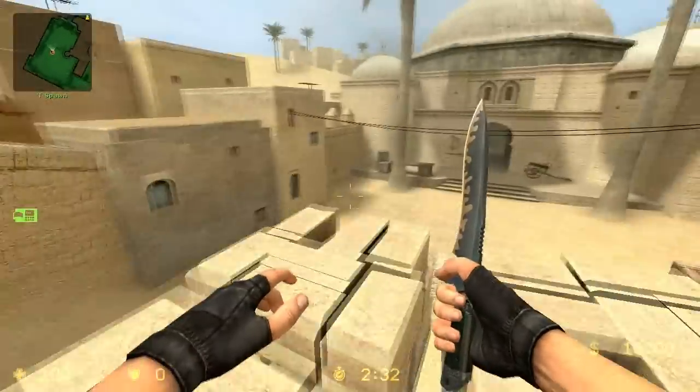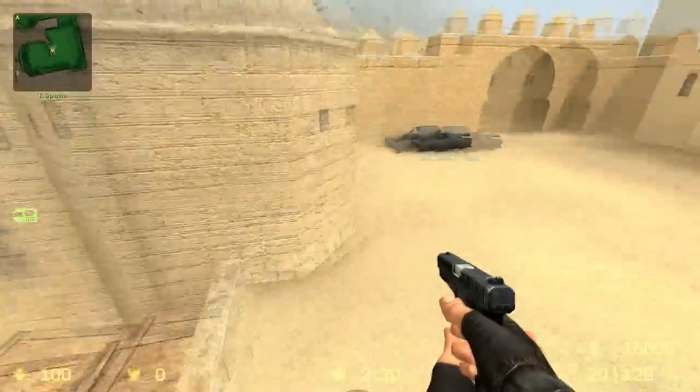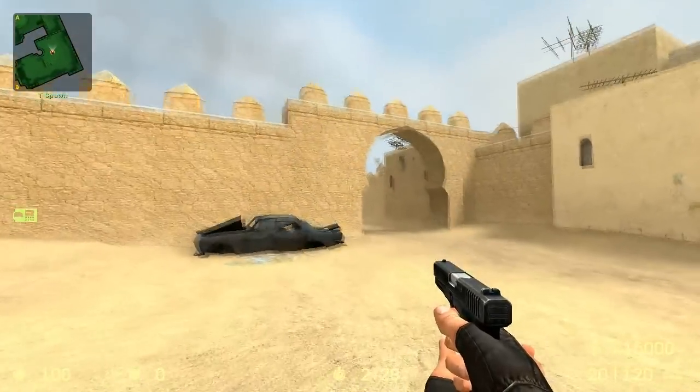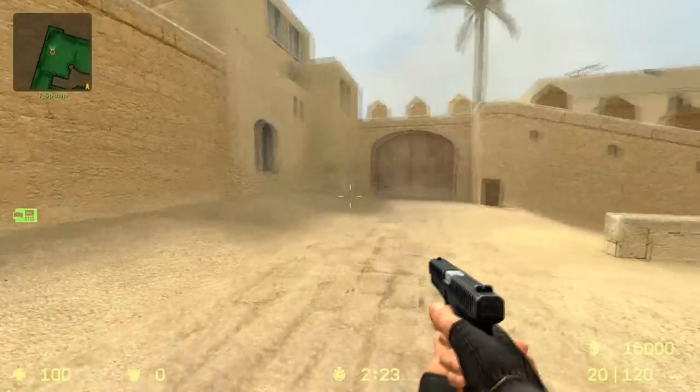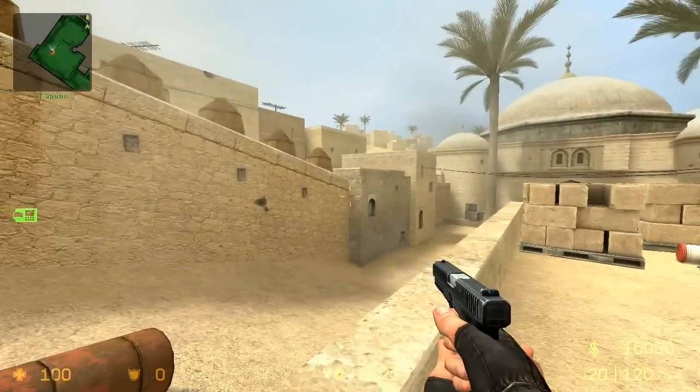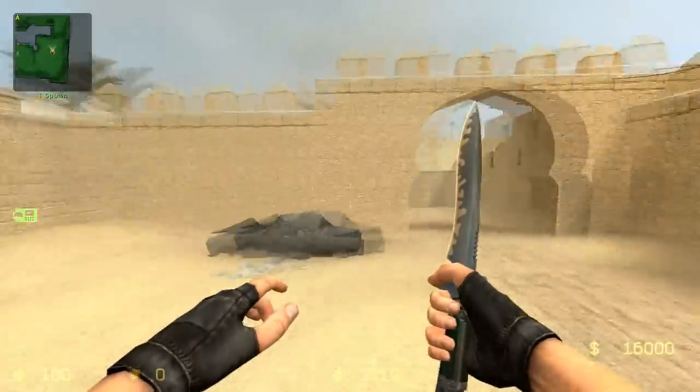Hello guys, today I'm going to be doing another Counter-Strike Source Gun Guide. In this guide, I'm going to be going over the Glock. To give you some insight on this pistol, it's a default pistol that you get when you spawn as a terrorist, it's the weakest pistol in the game, and it's the least accurate pistol in the game.